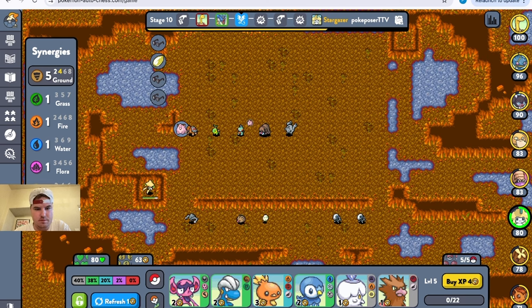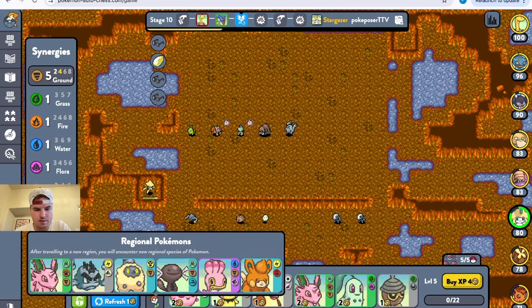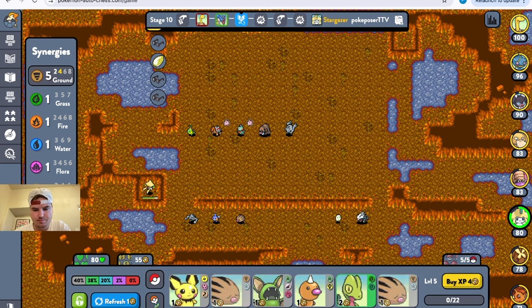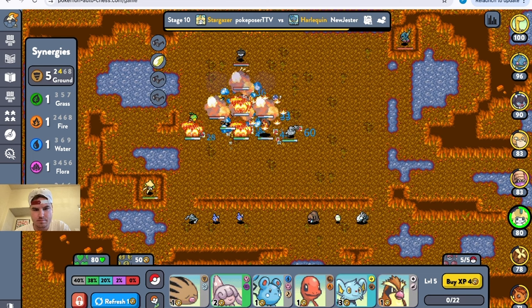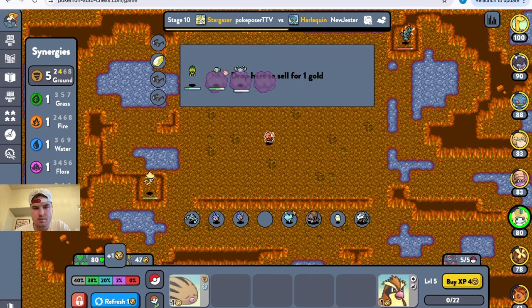I'm just gonna make another Poke Doll for this guy. Nidoran — still a Ground, still in a Ground region, which is cool. Charjabug's still there. There we go — smoke screened his back line a little bit. Could get this dub — yeah I think we will. There we go. Sell these — got a dub there, that's nice.